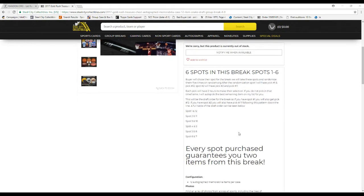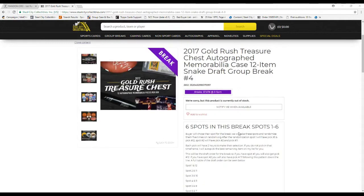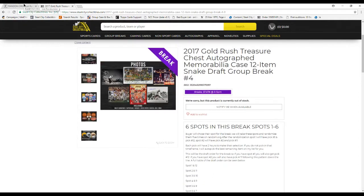This is going to be a snake draft, so spot number one is going to have picks one and twelve, two and eleven, three and ten, four and nine, five and eight, six and seven. Every spot purchase guarantees you two items from this break. Treasure chest number five is already up, so if you missed out on this one and you want to join in, go for it.